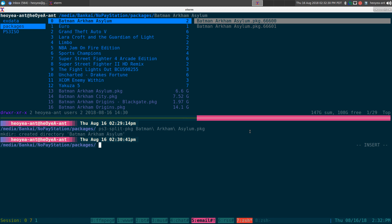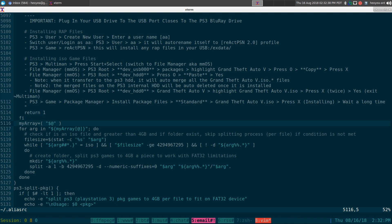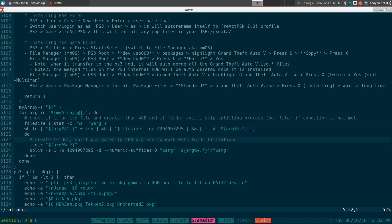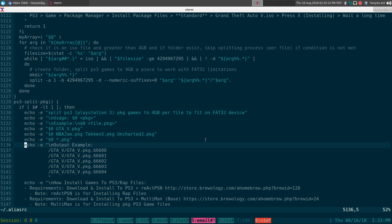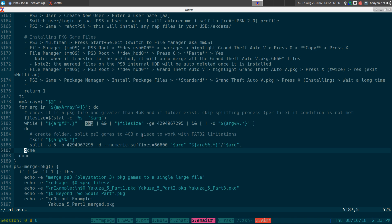The code isn't hard — it's basically using coreutils. It uses the split command, and for ISOs it does a check: if the file has an ISO extension and the file size is greater than 4 gigs, it'll automatically do the split; if it's under that, it won't do anything. The PKG version is the same logic, just with different file naming — the PKG output uses the 66600 format. Either way, the underlying code is the same.